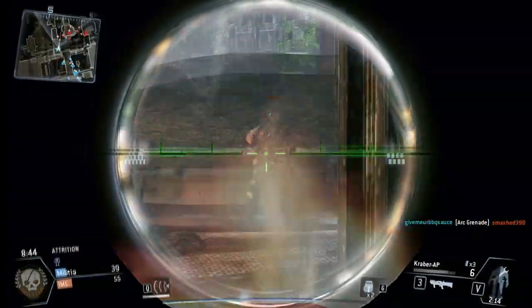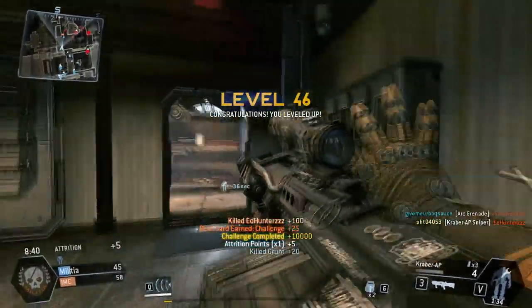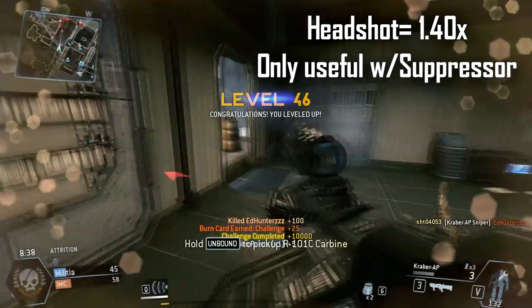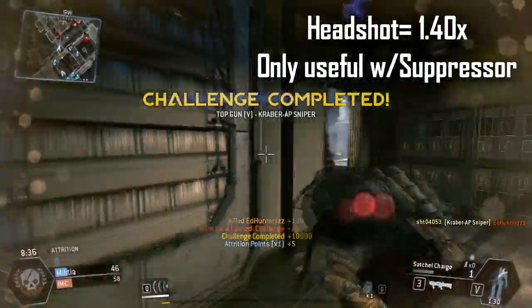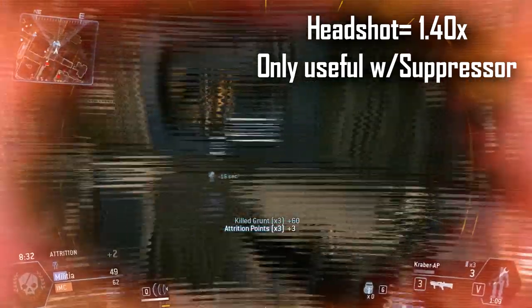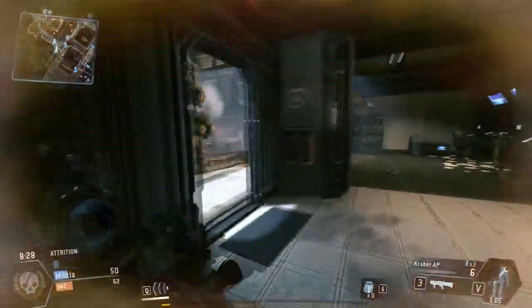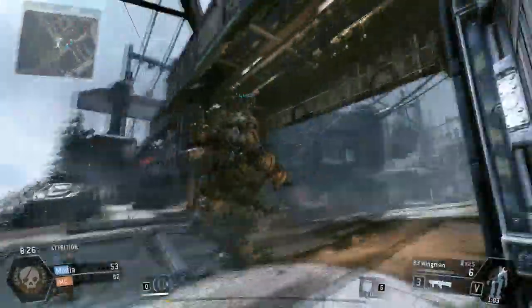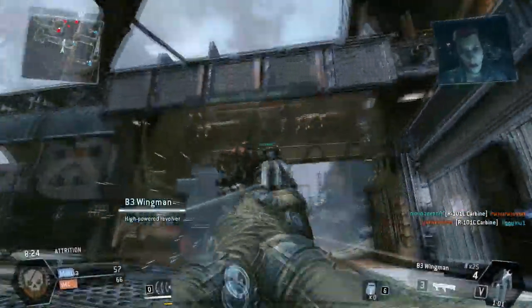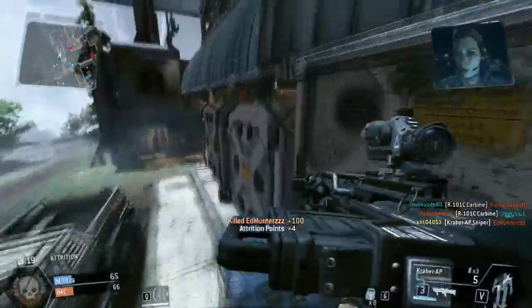If you see a guy using a titan, just get out of there and you should be good to go. Now for the headshot multiplier, it has 1.4 times to the head. If you're not using a suppressor, it's not going to matter much because you're pretty much guaranteed that one-shot kill. But if you are using a suppressor, the only way to get a one-shot kill is to get a headshot, so I would highly recommend going for the headshot if you are using a suppressor.